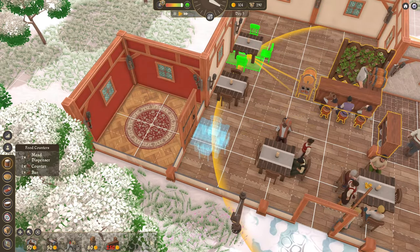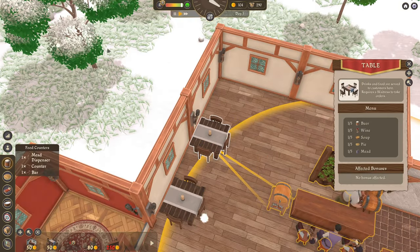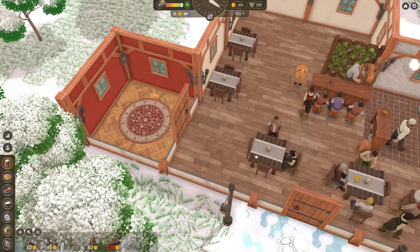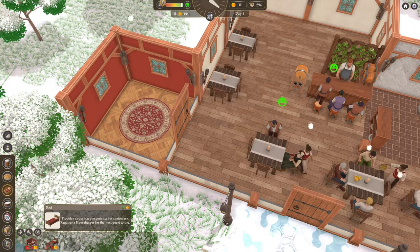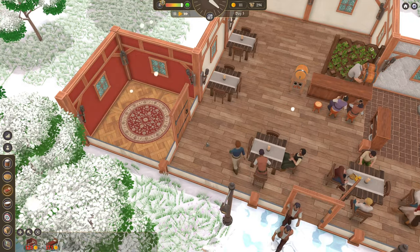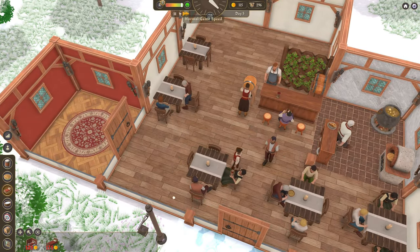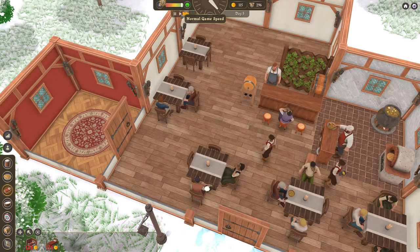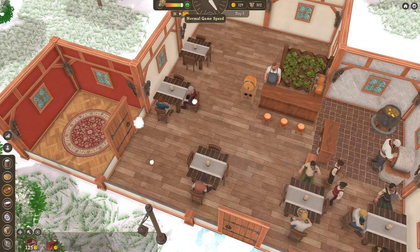Now we move that over here — still in range. Can we still order food? We can. Good. Now we have a room. So in said room we're going to need a bed, which we can't afford — 175 gold. The bed costs more than the actual room. We need to save up 175 gold.